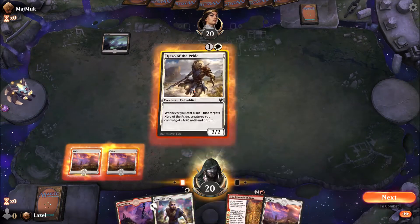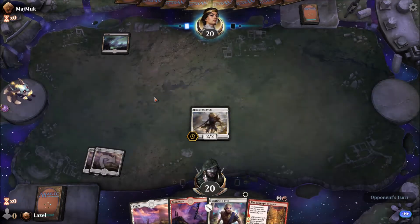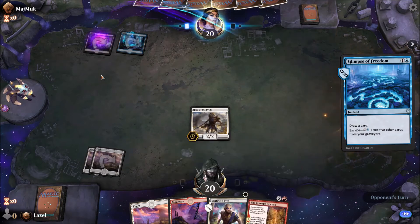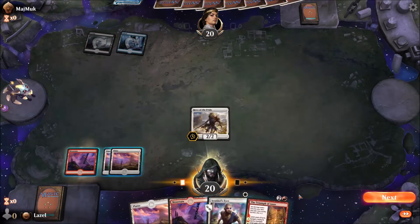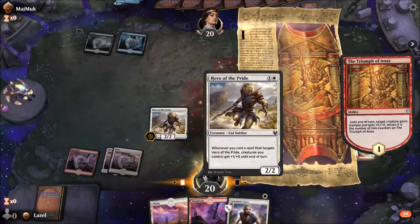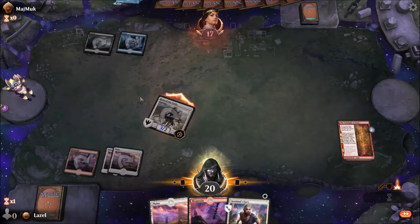I can see white mana sources, and depending on what he plays next I can follow up with the Annex. That's definitely going to be the Annex — buffing up our Hero of the Pride and going for free damage.